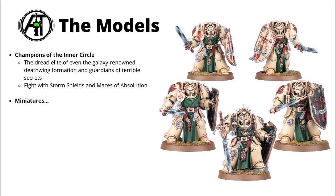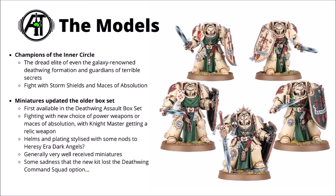In battle, they fight under the command of a Knight Master, equipped with Storm Shields and either Maces of Absolution or Calibur Knight Greatswords. Their miniatures first came out in the Deathwing Assault box set, and at time of recording we're still waiting for an individual release, though they'd probably be priced similarly to a standard Terminator squad — £40 or $65 for a unit of five.